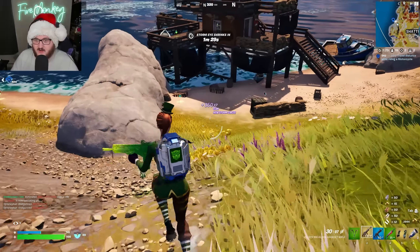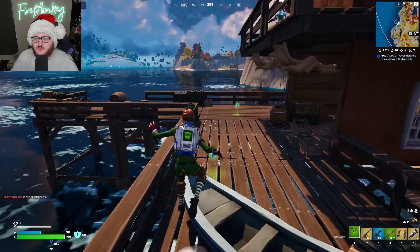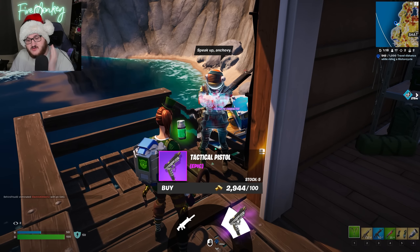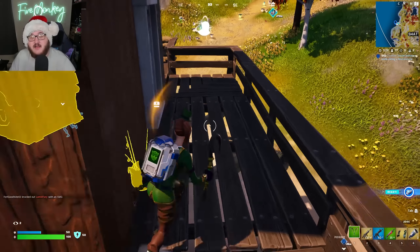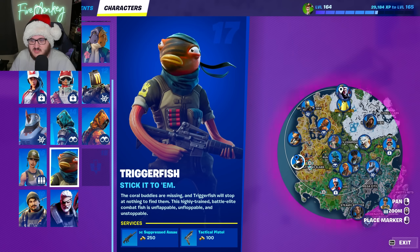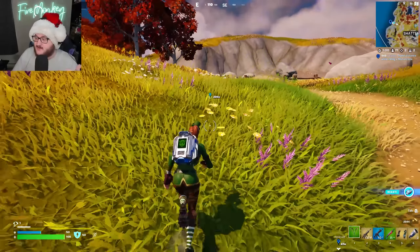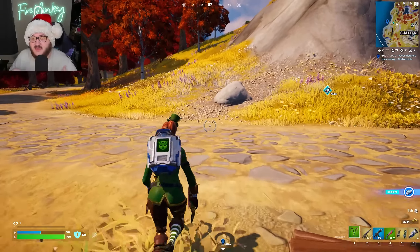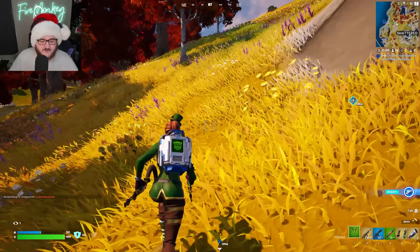Over here we have Triggerfish, which means in the other area we'll have the Brine NPC. Triggerfish sells you the Havoc Suppressed Assault Rifle and the Tactical Pistol. Regarding Riptide and Turk up in the top area, they sell fishing rods, normal floppers, and the Shieldfish as well. All four of the NPCs added this update relate to the whole fish aesthetic of this season.